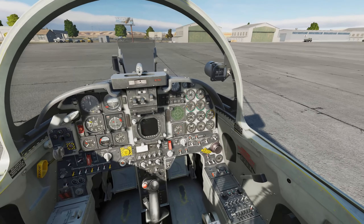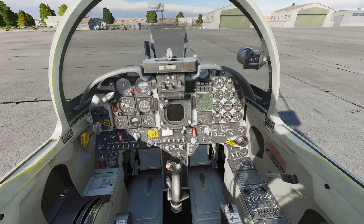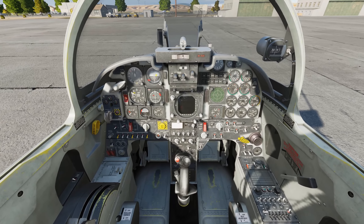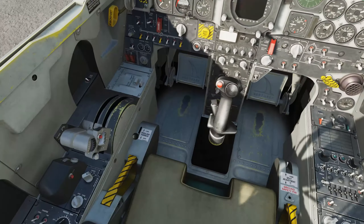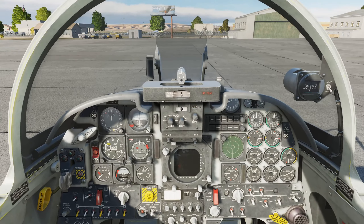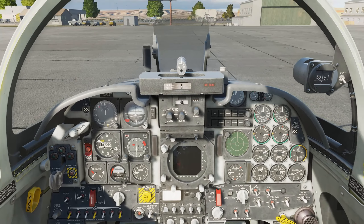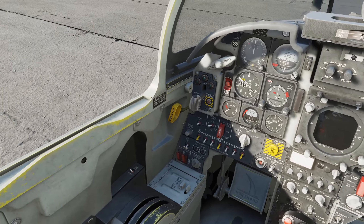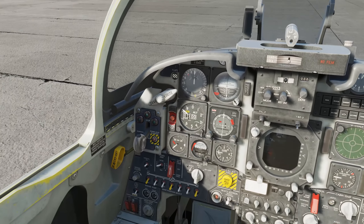This is an older generation aircraft. It lacks many modern features — it has no multifunction displays, all the dials are analogue, and it has a very simple air-to-air radar with no ground radar. Virtually all the buttons in the cockpit are clickable, switchable, and movable. I'm going to show you later how we go from a cold start to taking off from a runway using the very first training module provided in DCS.